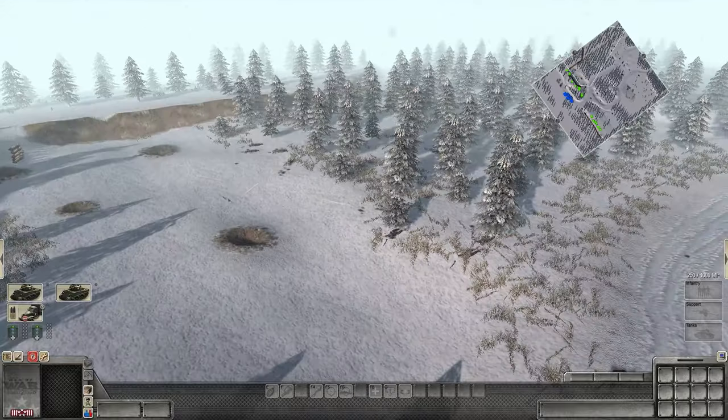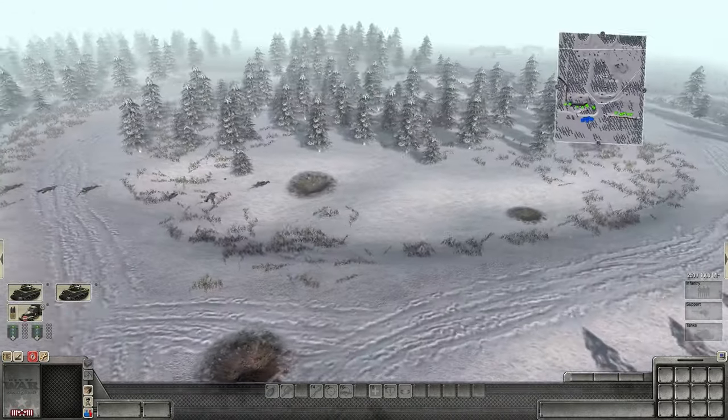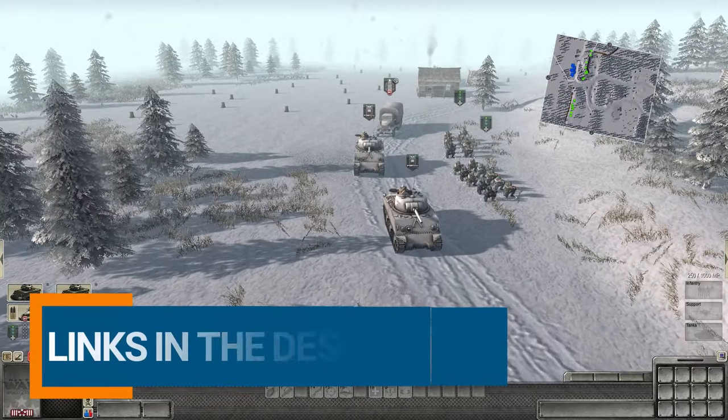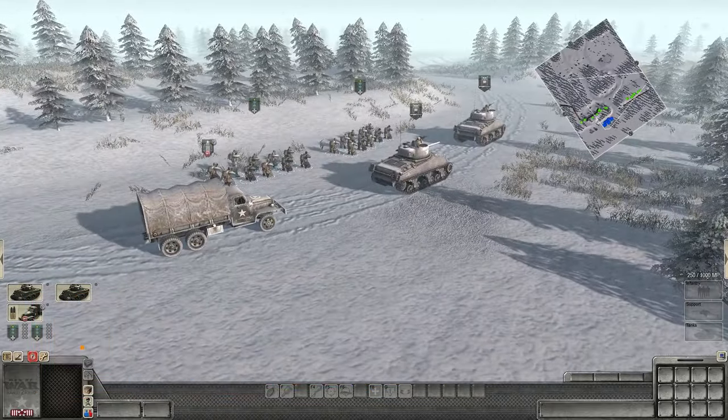Looks like Americans are opening up on the Germans here, trying to get through the tree line. Looks like they don't even see them, but they're still opening fire. So if you want to check this mod out, check down below. This is part of the Imperial Portugal mod as well as the Brazilian Expeditionary Force.